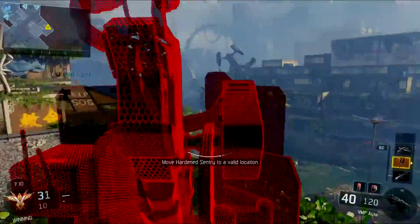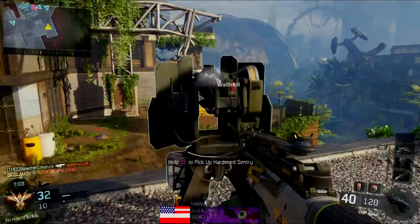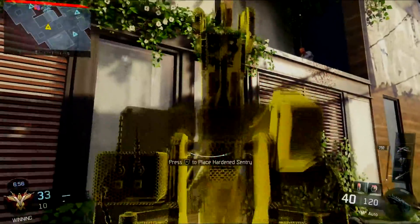This is where I start trying to place the sentry gun. I put it over here, jump down, move it again, jump down — not happy with it. I'm like, I don't like it over here, I want it on that left-hand side platform, so I'm running it over there. I notice there's a guy above on that platform so I kind of just play it cool.